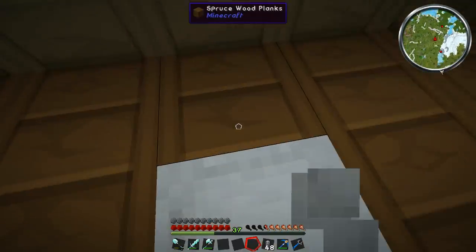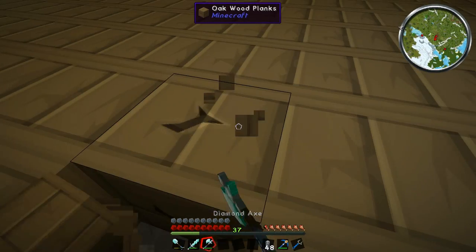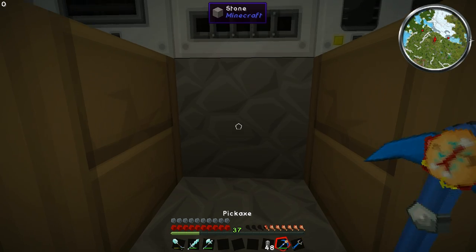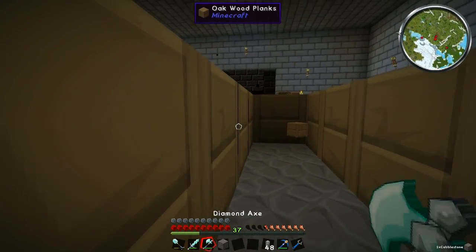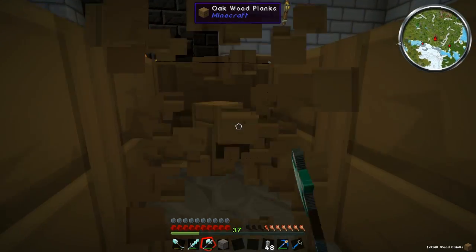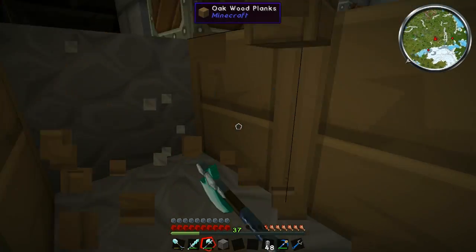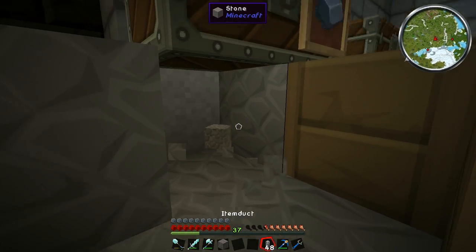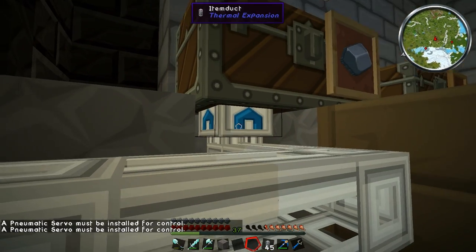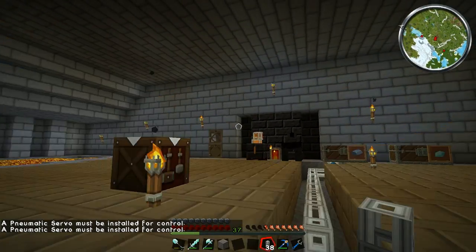What we're going to do is set up a basic system so that when items are finished smelting, they'll come out of the bottom and end up in this chest. To do this we need the item ducts and a few more pneumatic servos — in pretty much the same way we did with the fluid duct. If we place it and line them up, you'll see automatically it goes to blue. If you try to right click it, it says a pneumatic servo must be installed for control.